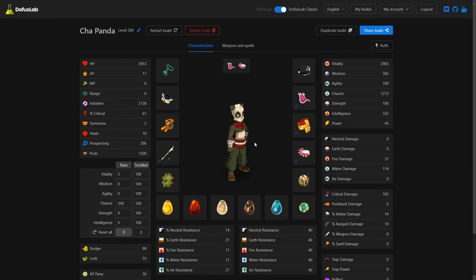Hey guys, this is Ability here and in this video I am going to be maging the entire Chance Panda set. This is the set laid out here — you can see it is a critical-based chance set. It has decent initiative, 1166/1200 chance, 115/114 water damage, and 100 critical damage.